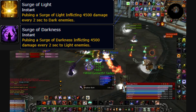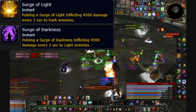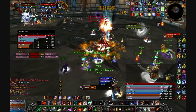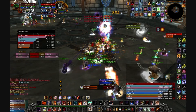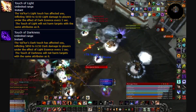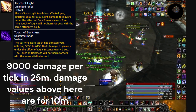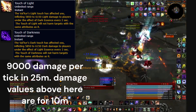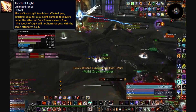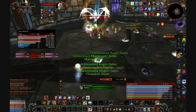Next, Surge of Light and Surge of Darkness: this deals 2,500 damage — or 4,500 in heroic — every 2 seconds to players of the opposite type. This is just persistent raid-wide damage over the course of the fight and gives your healers something to do. Lastly, Touch of Light and Touch of Darkness: this is a heroic-only mechanic that targets a random player and does 9,000 damage every 2 seconds for 20 seconds if they're of the opposite type, meaning if Touch of Light is used on a player with a light buff, it will do no damage.